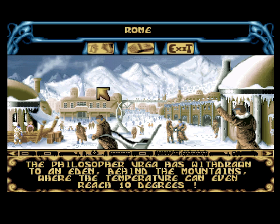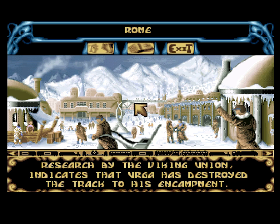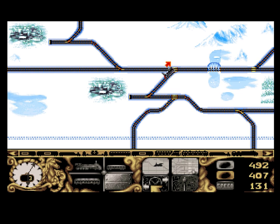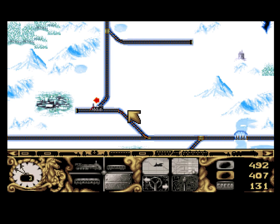Okay, so you're in Rome. Rome is not an industrial city — it's one of the cities that's just named 'city', so you can talk to people and visit the archives. People in Rome tell you about the philosopher Urga, who apparently found a paradise — a garden of Eden — where temperatures can even reach 10 degrees Celsius, because the game was made in France. And the archives say that the Viking Union has conducted some research, and that the paradise Urga found is no longer accessible by train because he destroyed the tracks. Smart man.